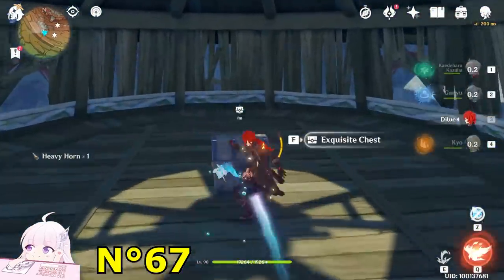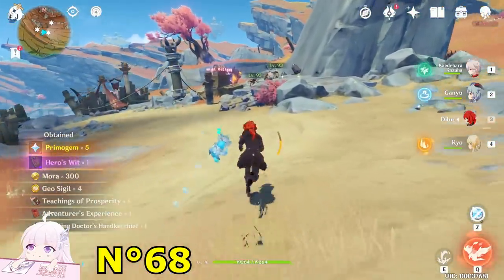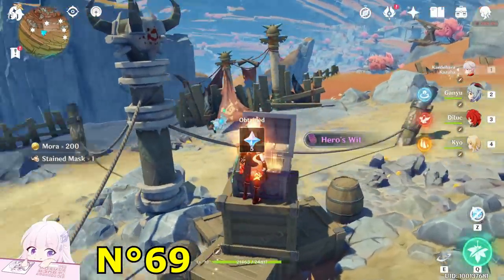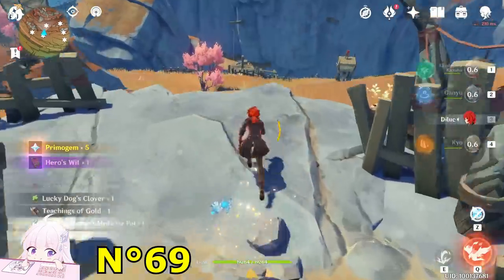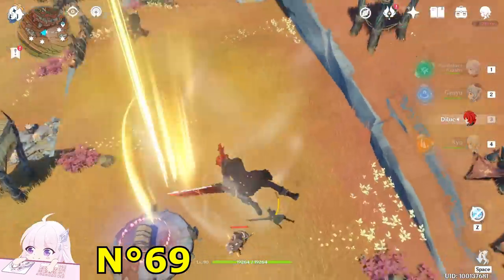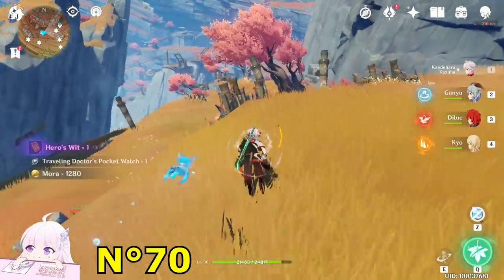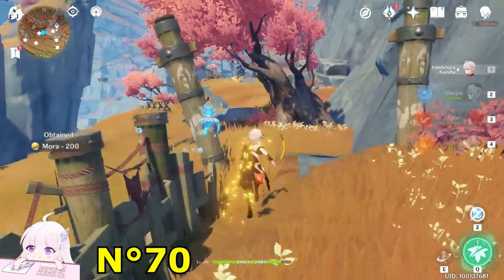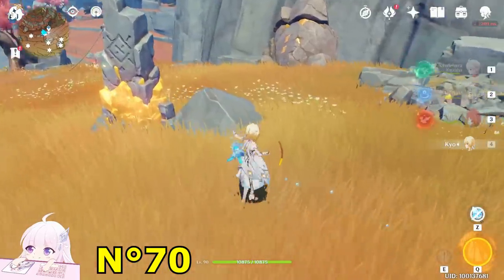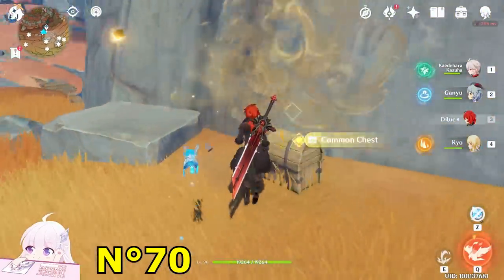Get that chest. After you've got this chest, watch toward the east direction — you will see some Hilichurls mining and there is a chest near them. Kill them and open the chest. Then watch toward the north — you have to jump down and you will see another chest guarded by Hilichurls. Kill those enemies. From here, watch toward the east direction and you will see a puzzle: use the main character to summon a pillar here, then attack with a claymore for the chest.